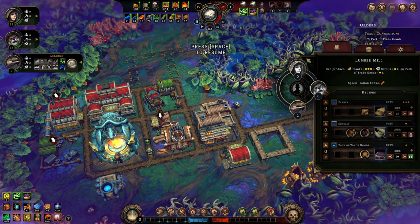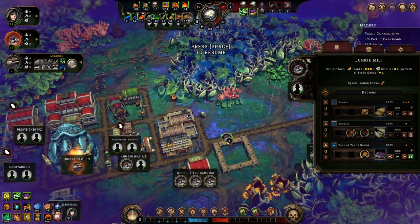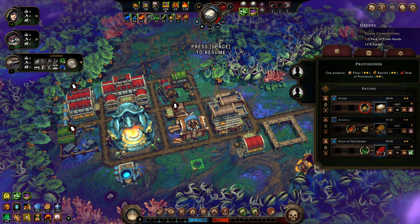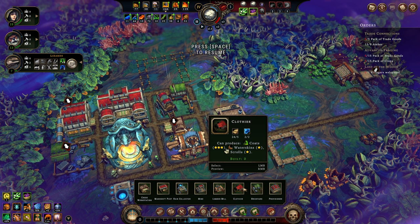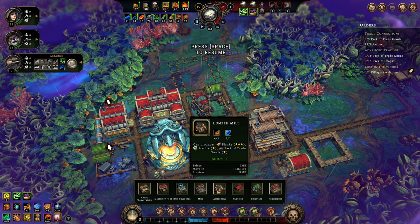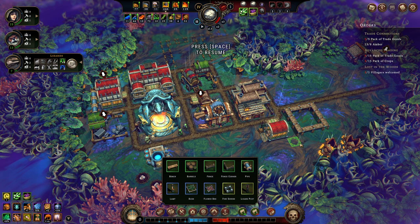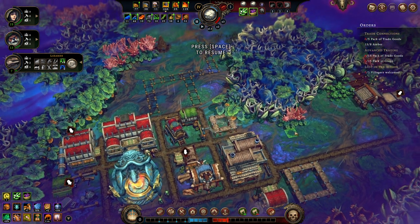Look at this pack of trade goods. Let's take one more worker out of the woodcutter's camp for the lumber mill, because we need a little bit of help with those trade goods. Pack of crops — I don't think I have anything making packs of crops at the moment. Clothia makes coats. Brickyard and lumber mill already down. A mine already down. We would have to make the crops into a makeshift post — no problem, I'll set that up.